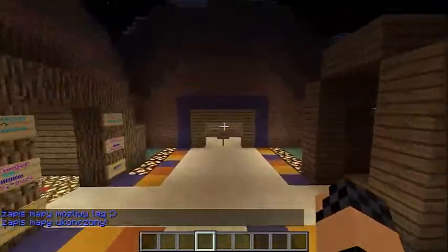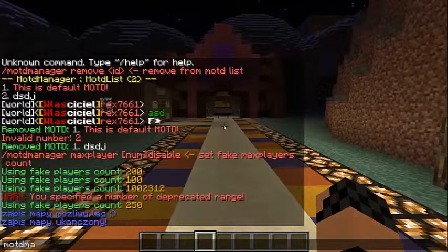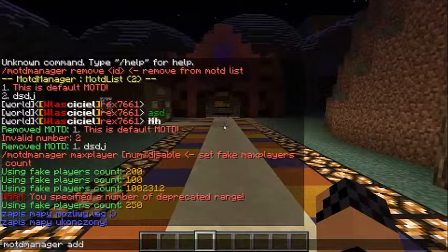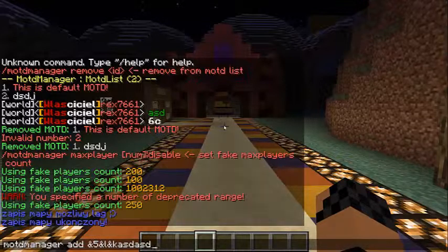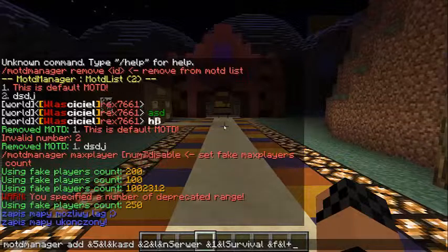Bo trochę zboczyliśmy z kursu. To w sumie to by było na tyle — co tu omawiać? To nam dodaje różne motto. Na przykład dodajmy sobie zaraz: mod manager addy, ukośnik i na przykład 5lk — jaki efekt matrix. I teraz piszemy 2l, serwer podkreślony, możemy zrobić n — serwer, survival, plus, na białe zrobimy plus, gildię albo mini games.